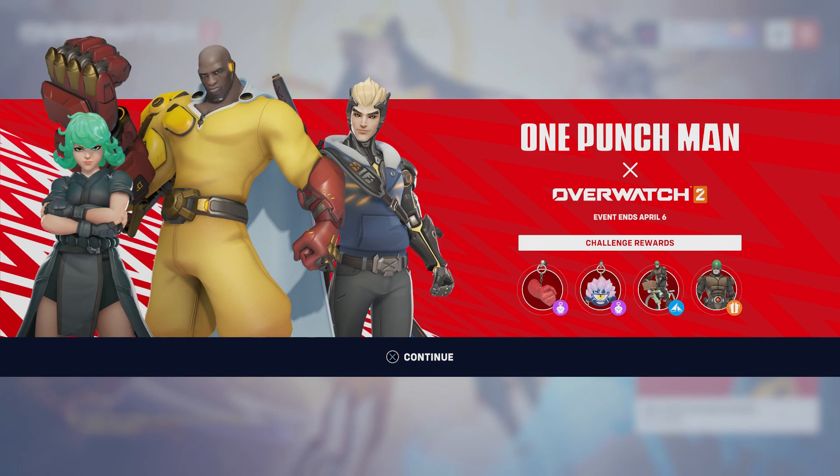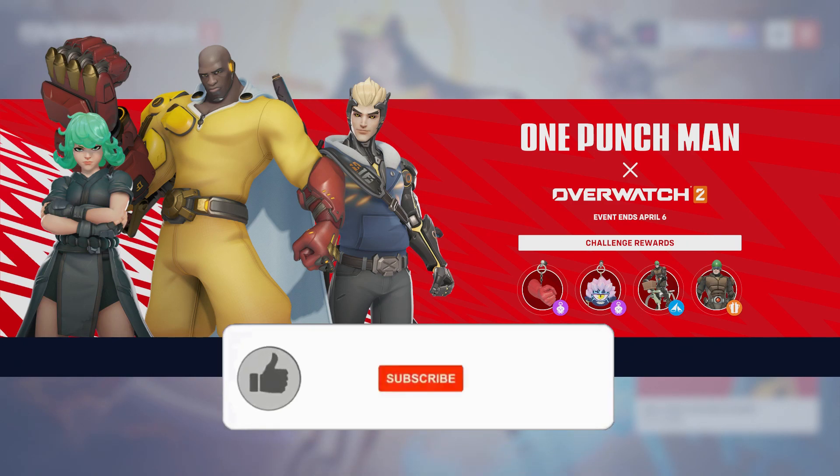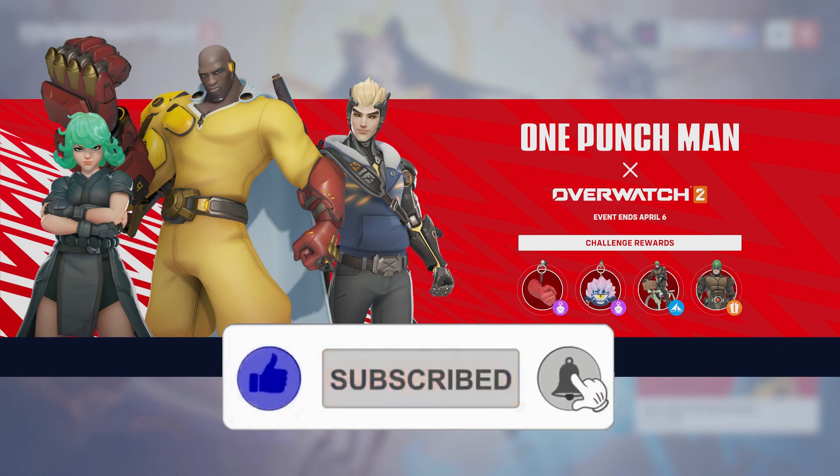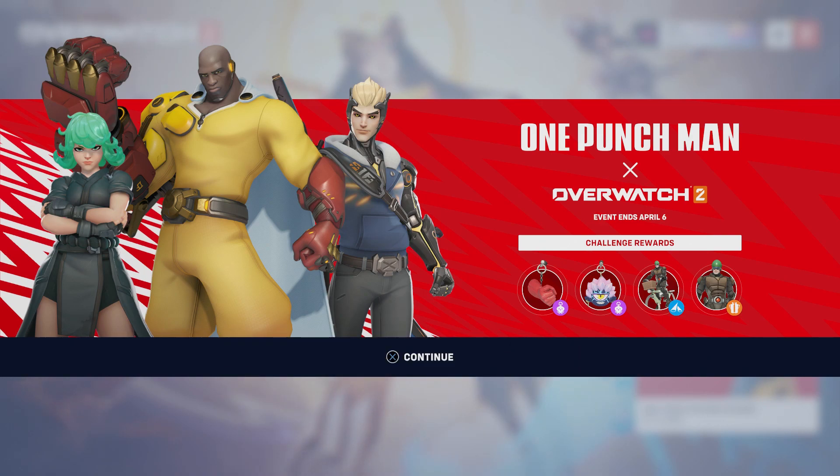What is up everyone, CMG here, and welcome to the first Overwatch 2 anime collaboration with One Punch Man. This is a brand new event starting on the 7th of March and set to end on April the 6th. We've got some really awesome new skins available right now for Kiriko, Doomfist, and also Genji. There's also a free skin at the bottom there — I believe that's the Soldier 76.